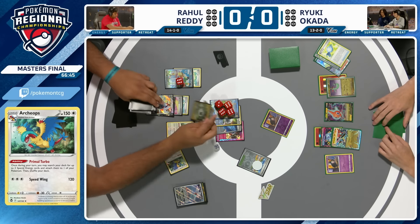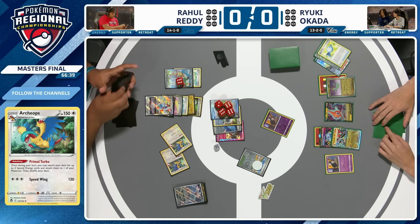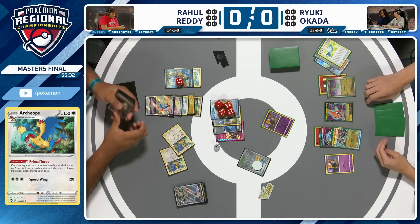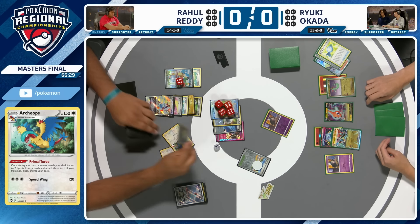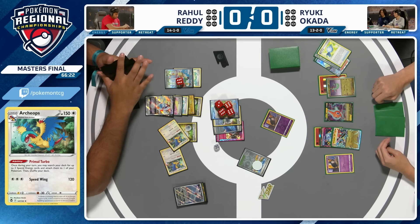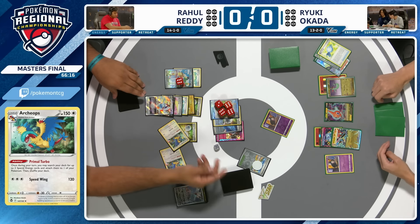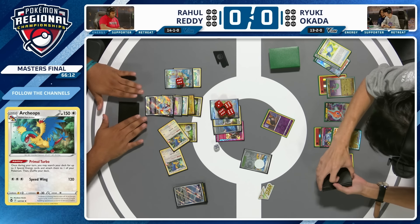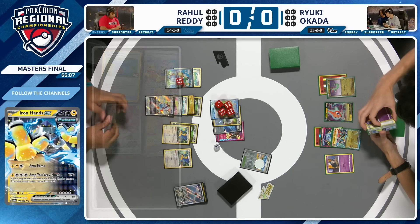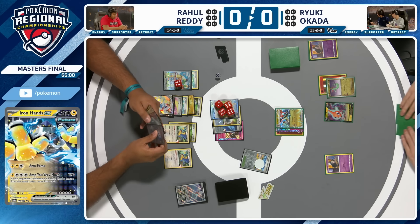We're going to see a Primal Turbo on Lugia, with the manual attachment of Legacy Energy to Iron Hands in the active. Ryuki can make these two prizes back by taking out the Squawkabilly with residual damage — the extra six damage counters from Phantom Dive. But you're not KO'ing much with the active 200 damage. The prize map is awkward for Ryuki, and Rahul's taking a cheeky two prizes off the Duskull. Rahul's got a much easier prize map: just KO the small stuff.